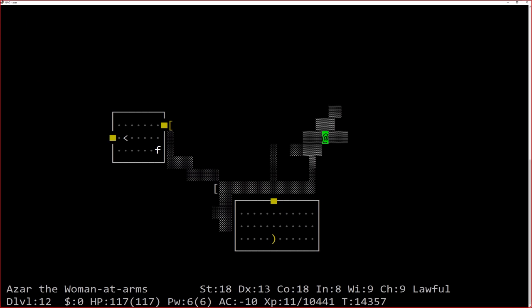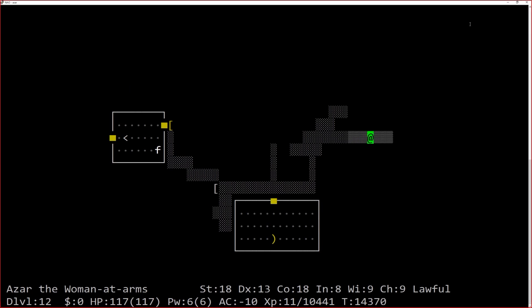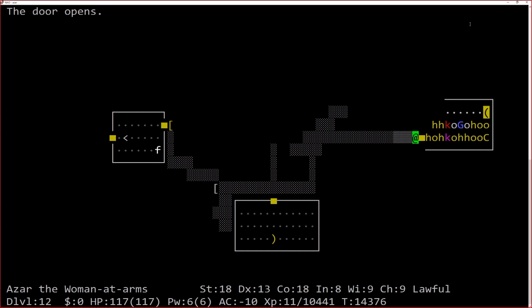Level 12 — this might be a good place to finish off and call it for next time. 'Off with her head' — a Monty Python reference from the game messages. What the hell, we're having a party in here — kobold lord, goblin throne room. You're such a kobold lord, Wes. Is that anything like an edge lord?